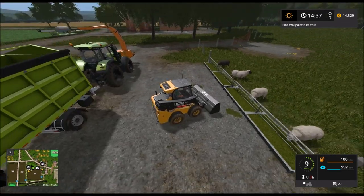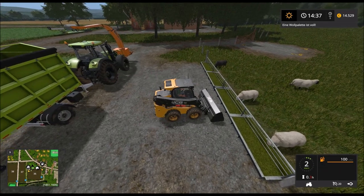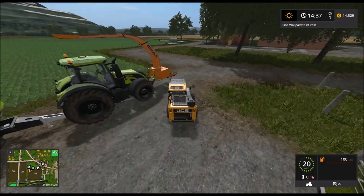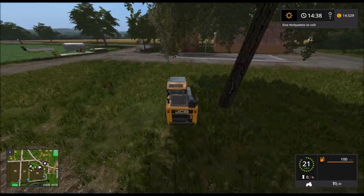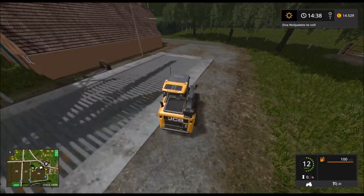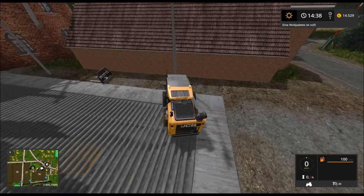Das machen wir gleich mal hier noch ein bisschen sauber. Dann holen wir mal die Gabel – die stand irgendwo da drüben. Hier steht sie. Bisschen holprig hier auf dem Gitter.